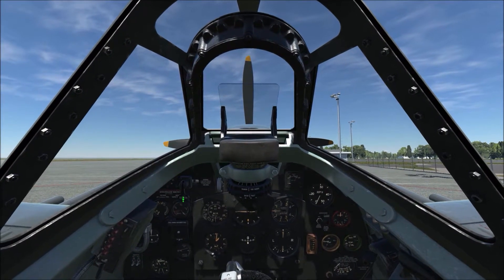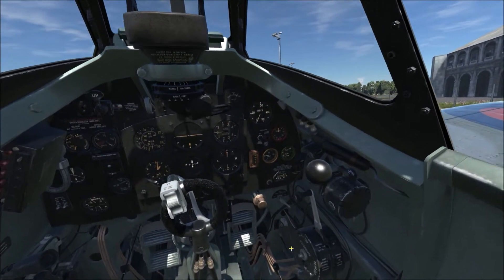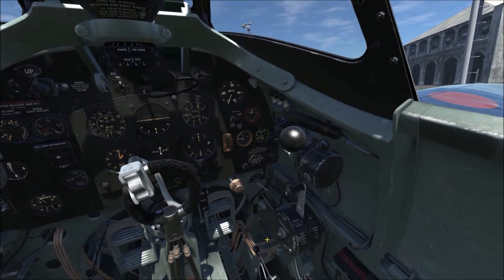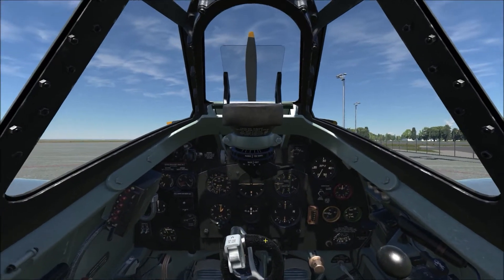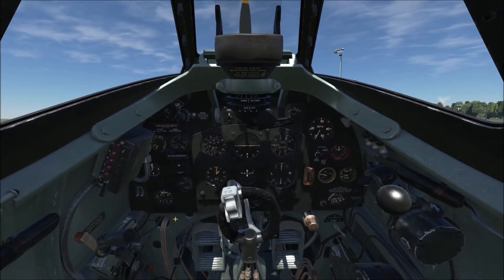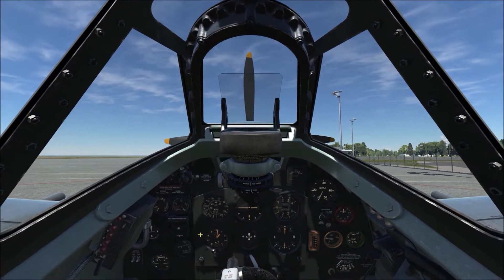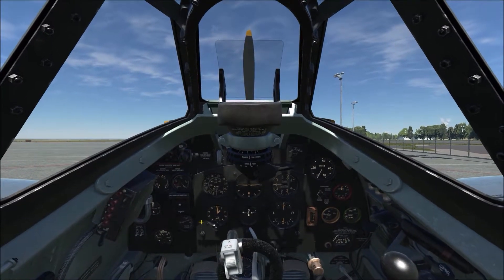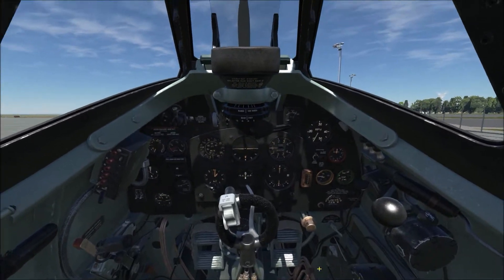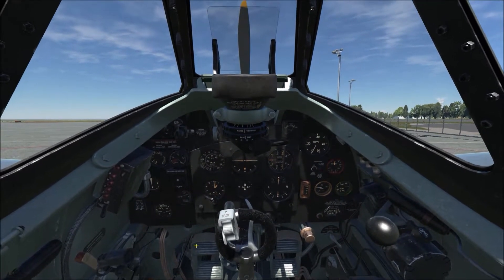Three important things first: this particular mission has spawned me in with the flaps down, so we need flaps up. It's also spawned me in with the undercarriage up, so that needs to be changed to down. Third, we need to put the brakes full on so that when we do our quick startup we're not going to be taxiing forwards unintentionally. So those three things: flaps, undercarriage, brakes.